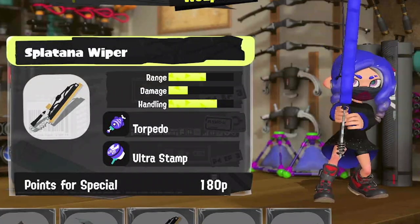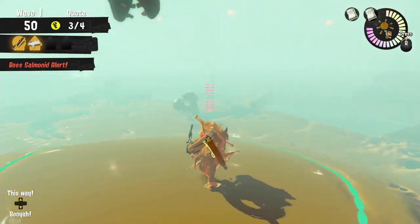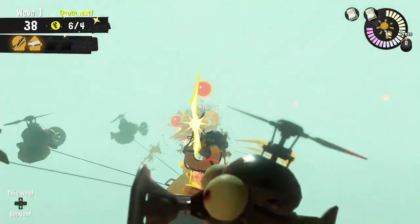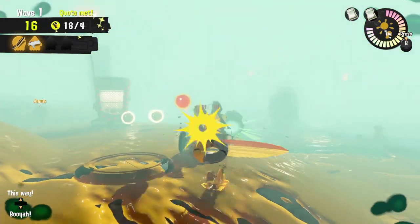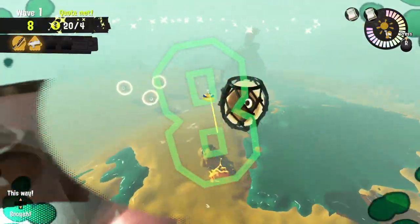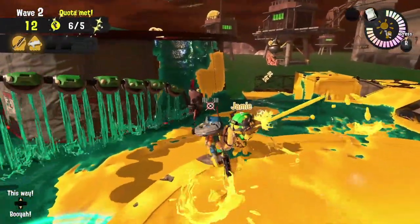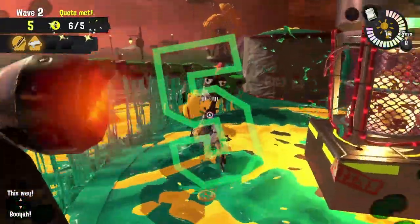Our next tool is the Splatana Wiper. It has much better damage and paint ability when you use the charge shot, but there are some enemies where that quick shot could be really useful, like Small Fry or Fish Sticks. You'll find the quickness of that charge shot to be very useful for taking out Steel Heads on a single cycle, or for taking out multiple buckets of a Stinger. But since all the damage is so straightforward, make sure that you don't let anything sneak up on you. Keep moving around and use the awesome mobility that this weapon provides.